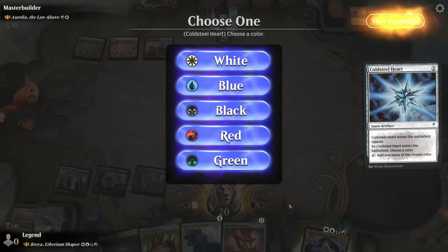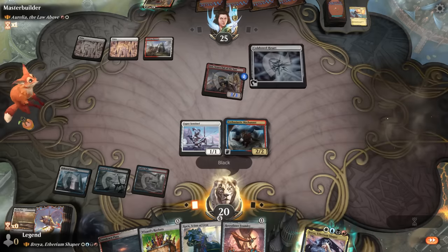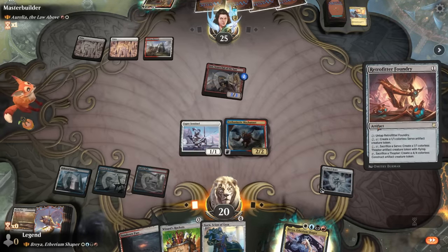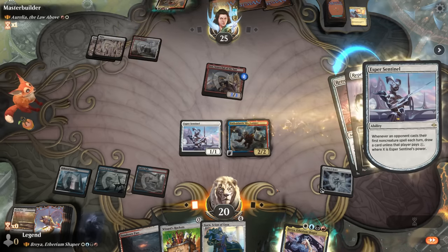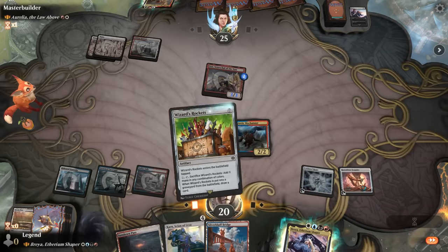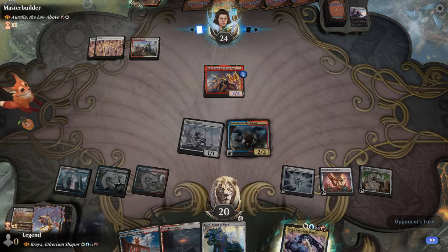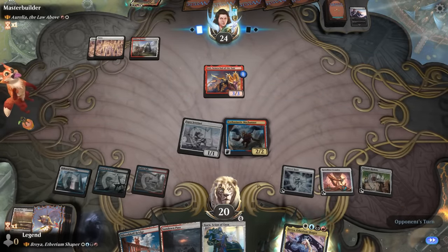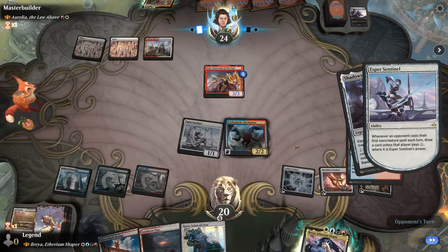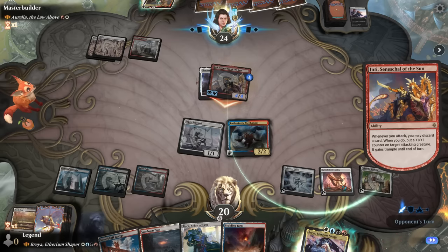Cold Steelheart is more important to get on the battlefield. Naming black so we have double black. We don't have any Thopters on the battlefield, but that might change. Playing the free artifact is maybe not the best plan. I'll attack for one. Next turn we can deploy Brea and start turning Thopters into 4/4s.